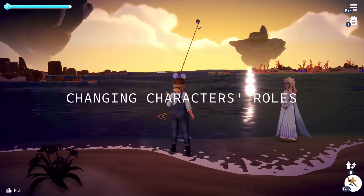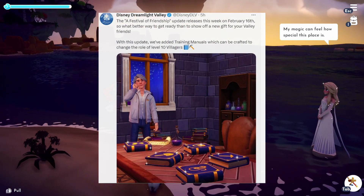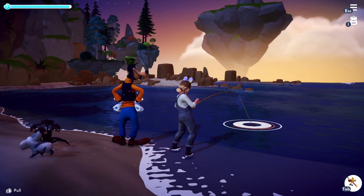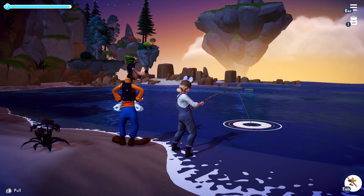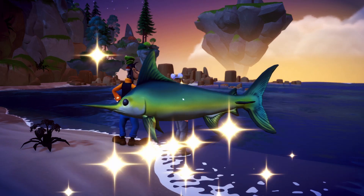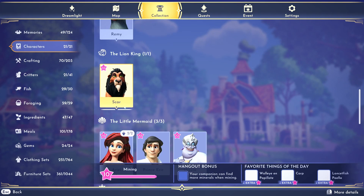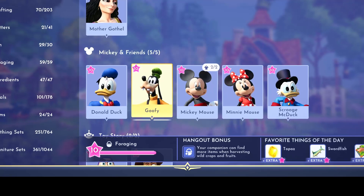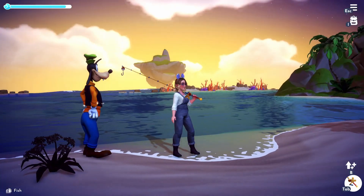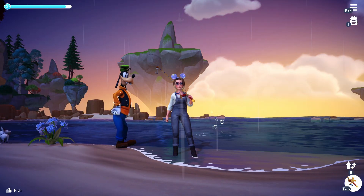Finally, they just announced that we'll be getting craftable training manuals for our villagers to be able to change their roles in the valley once they've reached level 10. I know I'm not alone when I say I put almost zero thought into what I assigned my characters in the beginning of the game. Some of them I just couldn't think of what I needed in the moment, so I just picked weird roles for them. Like, why would I assign Goofy to foraging when his whole thing is fishing? I'll be changing that straight away, so thank you developers for allowing us to perfect our valley roles.